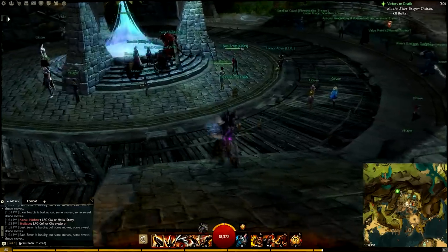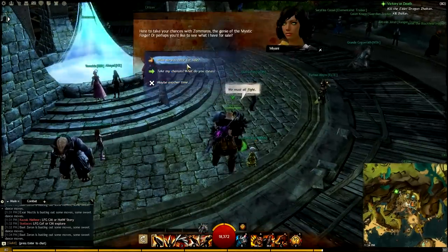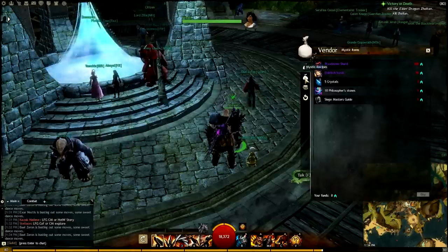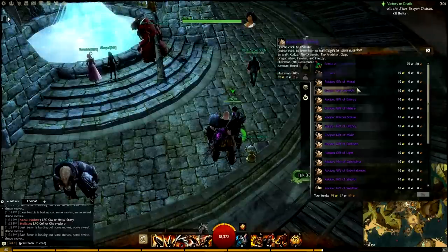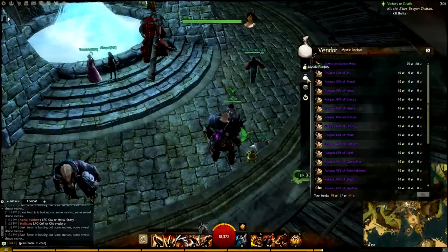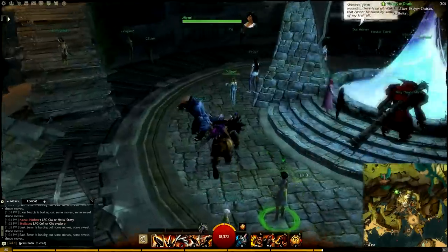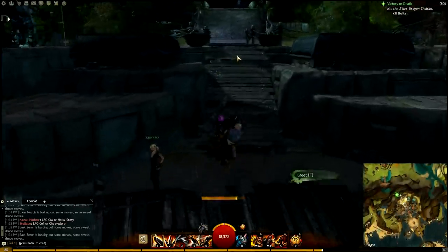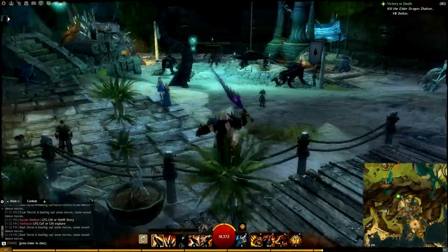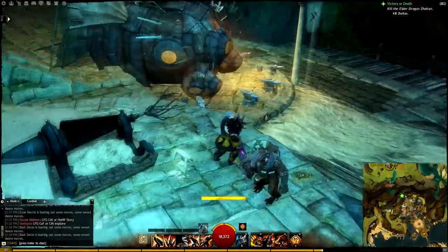It's Darksteel ingots — the video messed up when I alt-tabbed, so now I have to redo this part. After you get all those ingots, you go to the Mystic Forge NPC, Miani, click the second tab — Mystic Recipes — get the Gift of Metal Recipe, open it up in your inventory and learn it.